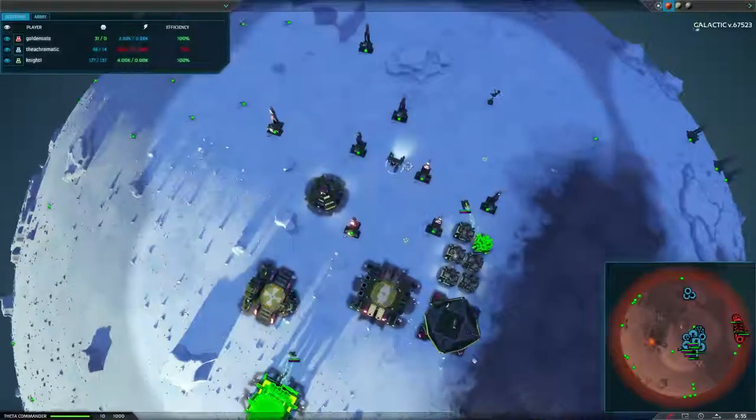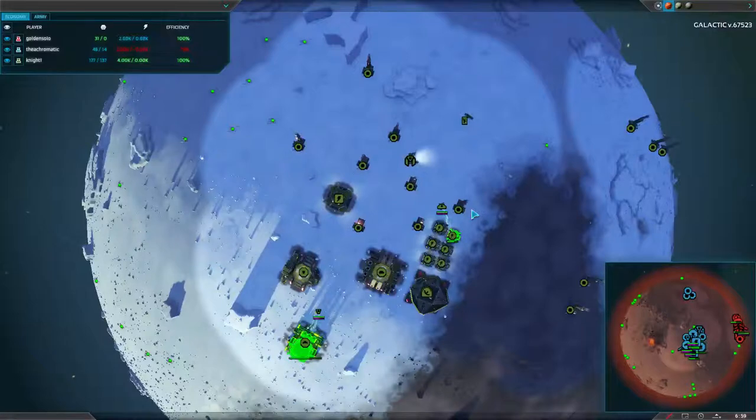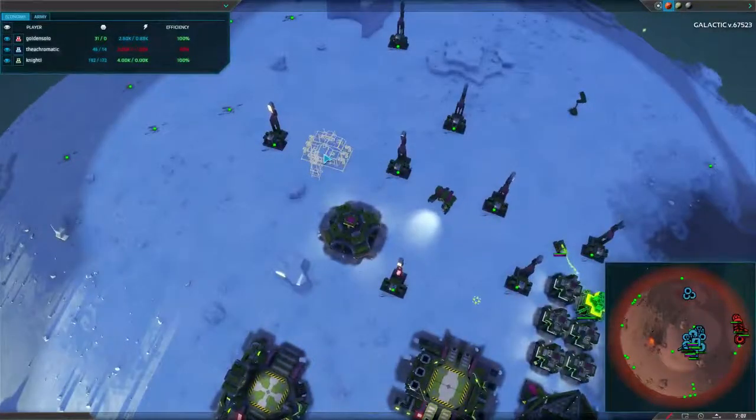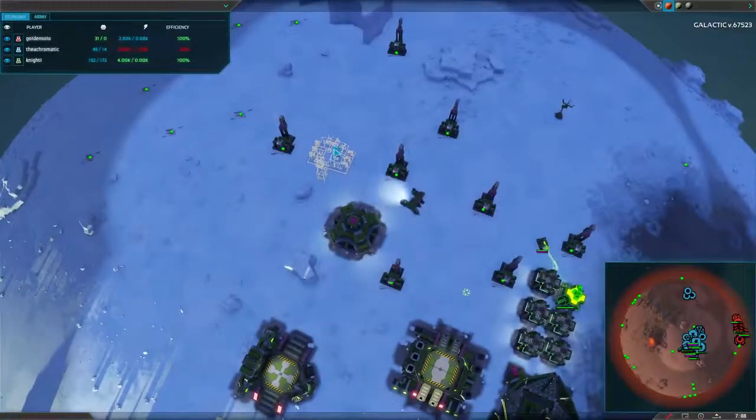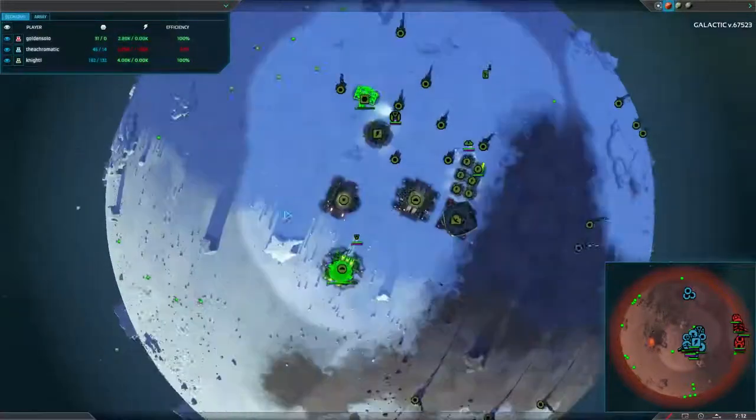For those who don't know how to queue up stuff, just select your commander or any Faber, and hold down shift while you select buildings to be constructed. You'll see these kinds of overlays, and those you can queue up so they will construct them in sequence.